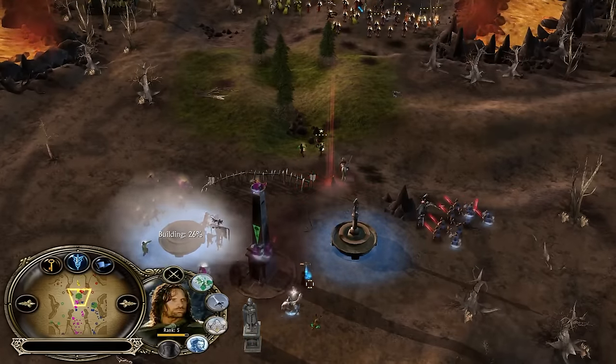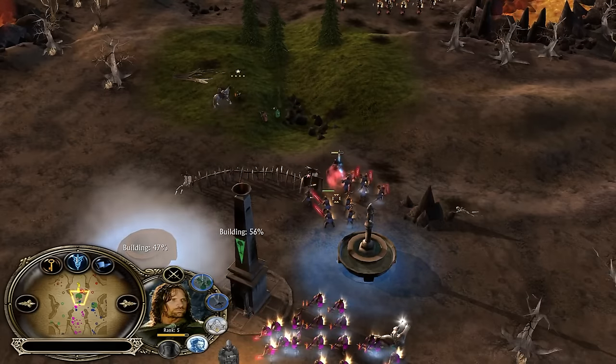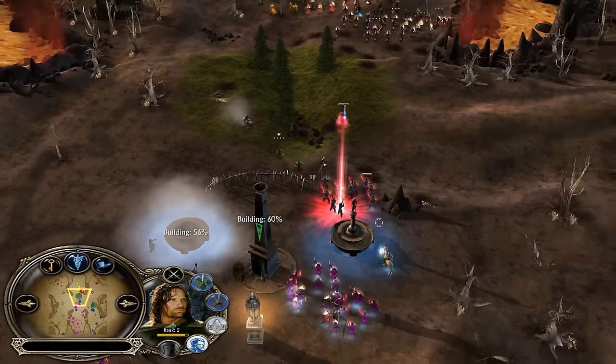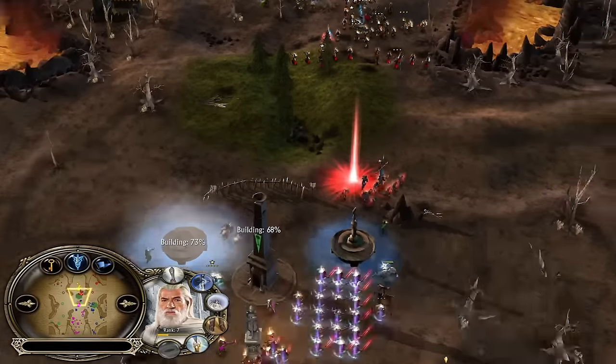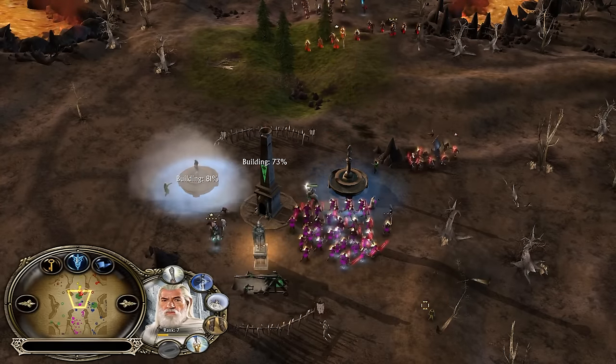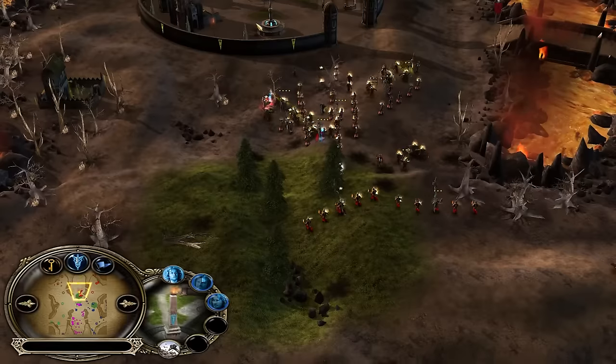Boom chakalaka — this Gandalf is hitting like a truck and they don't want to commit; they should be committing! Aragorn is running it down. He's going to use Athelas and Blade Master to get a bit more tankiness and sustain. Easter Light and Lightning Sword are on cooldown, so Aragorn will be able to get away at least for now.